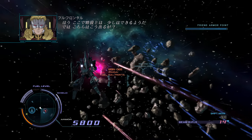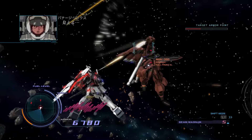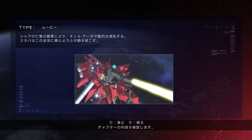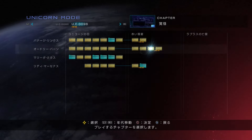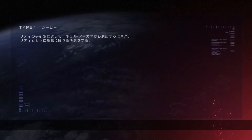Now I'm fighting the Sazabi in the Rizal, and now I'm fighting the Sazabi in the Unicorn — potato, potato. And unfortunately, even with this padding, it still only takes about two to three hours to finish the main mode, depending on your skill level and whether or not you watch the cutscenes. There is some extra DLC, but on the disc, this is it.